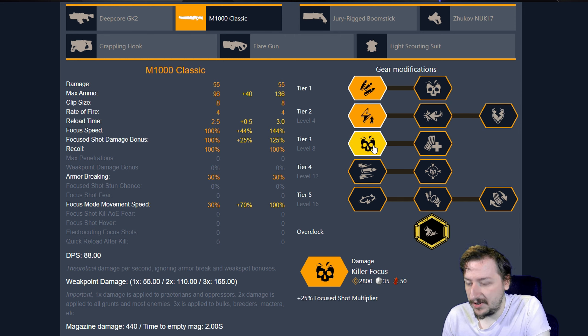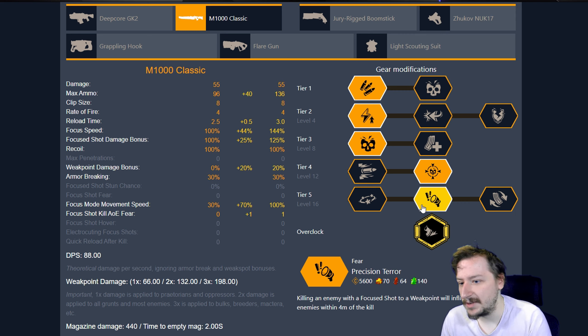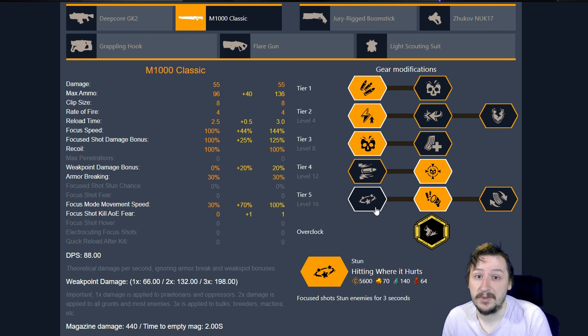In Tier 3, I usually go with Killer Focus so we do even more damage when we are using our focus shots, since that's mostly what we're going to be doing with this build. Going again with hollow point rounds, and then with this one I usually take Precision Terror, although stun also works really well. This is just a focus build that allows you to move around quicker than you normally would.